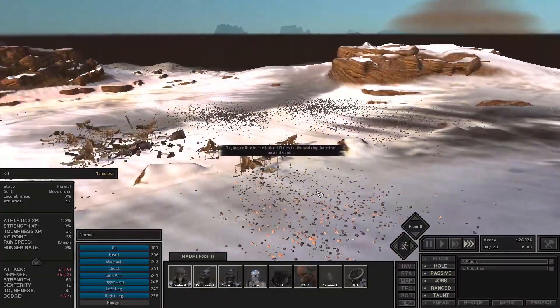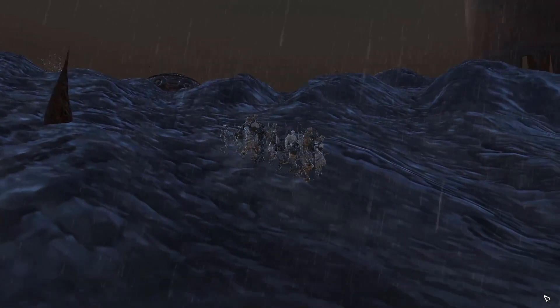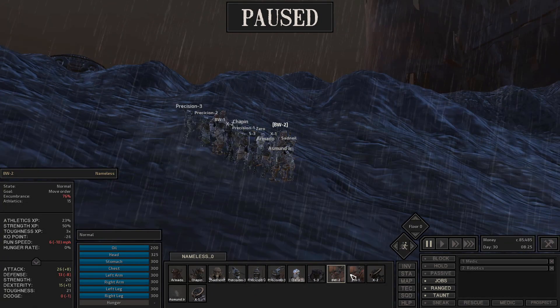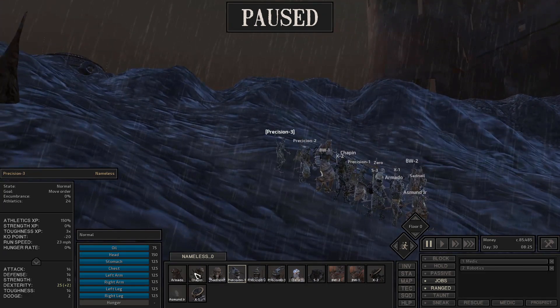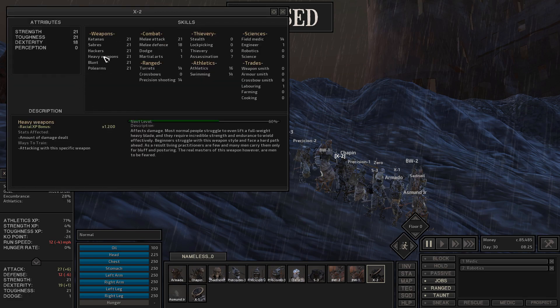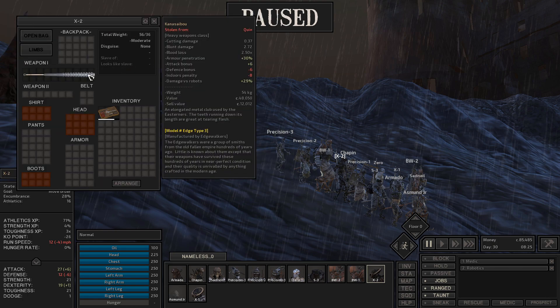We picked up quite a few more skeletons into the group. We got another BW1, another BW2 called X2, another precision robot, and two more standard skeletons. I also did a thievery run to get all of them some nice weapons. For X2 we're going to have him use heavy weapons - we don't have anybody using heavy weapons right now - so he's going to be using this kind of Saiba or Canna Saiba, whatever it's called.